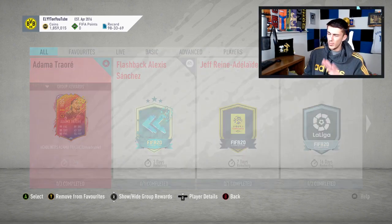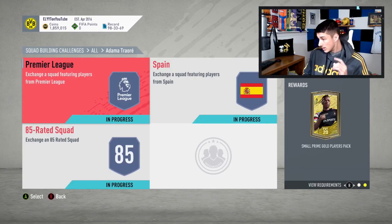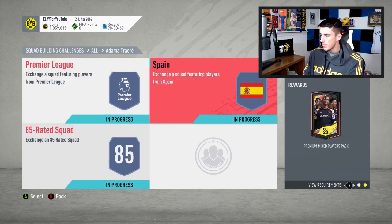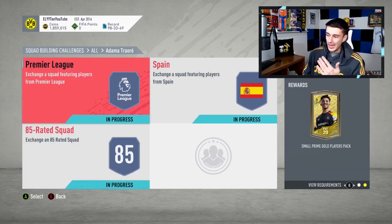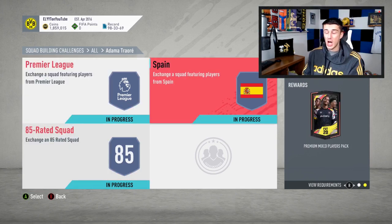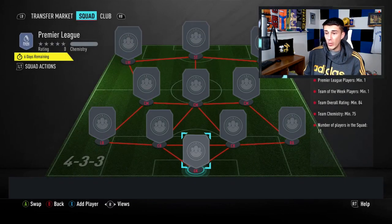Let's get into the part of the video you guys clicked on it for — the Adama Traoré SBC. You get a small prime gold players pack, a premium mixed players pack, and a small rare gold players pack in return. That's roughly half a 50k, half a 45k, and a pack that just isn't great. You're going to be spending about 220,000 coins on the SBC — that's before packs, without sniping, just from scratch.